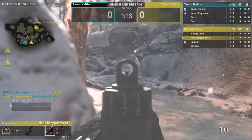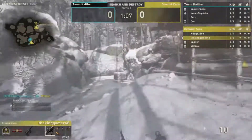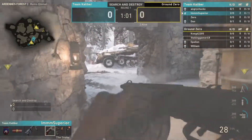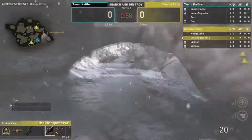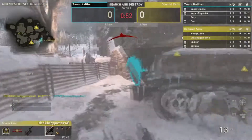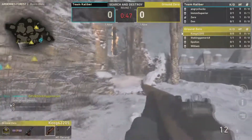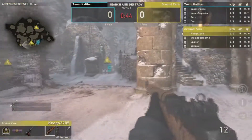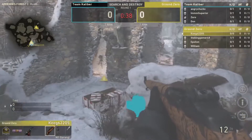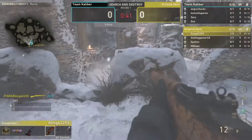Study is moving slowly. Kenny gets one kill and Theory drops Dawn with a two-piece; William drops as well. They should be able to get the plant down, playing a bit passive. Kenny spots and Study still gets the kill. Zero's last one gets taken out. Parasite spots the final enemy and gets the kill to win the round.